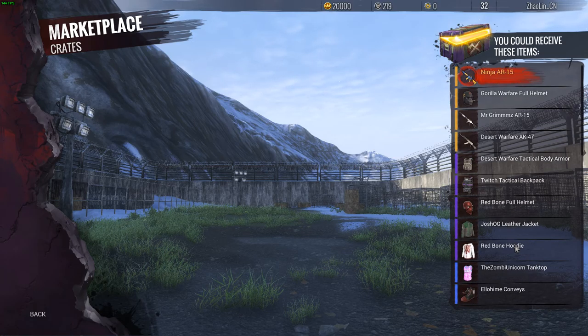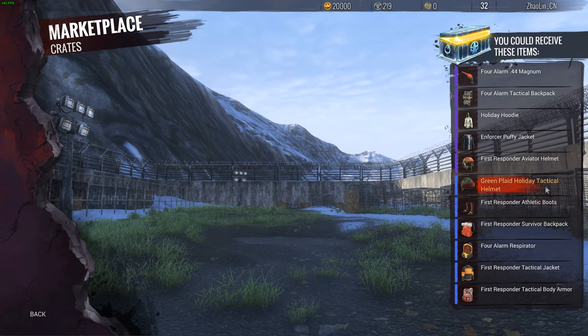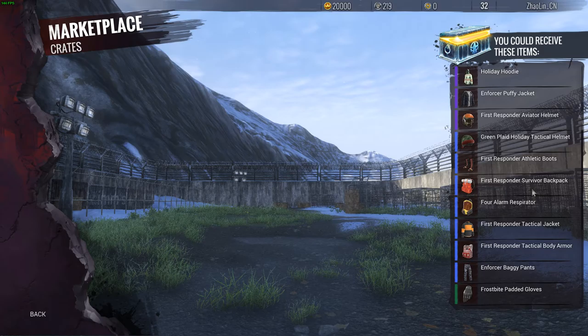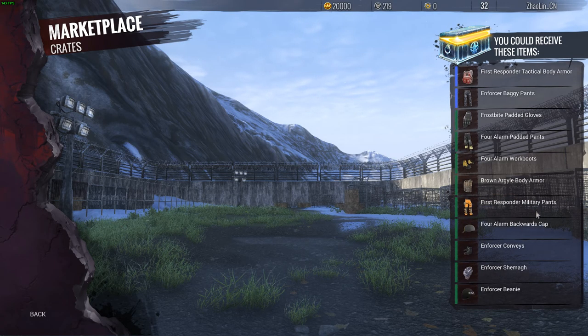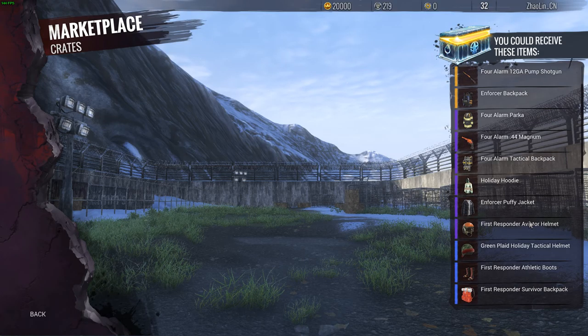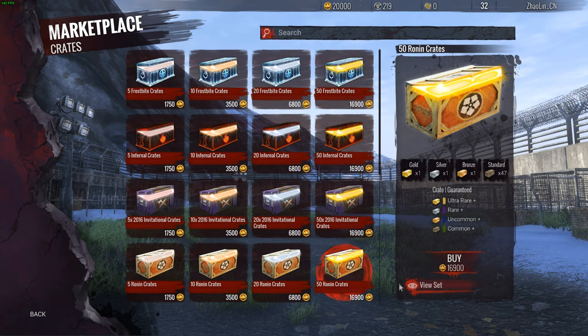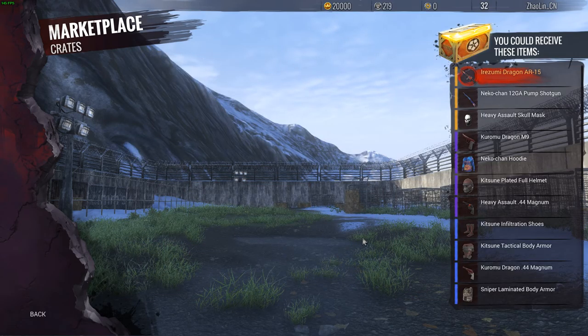It's totally up to you — which has more skins that you want? Look at all the clothes, because you're gonna have everything. Just look at the clothes and pick the ones you want. If you want to put it all in getting a Frostbite AR then try for it, but if not, just pick the one that has the most things you'd like. I can't tell you, I'm not spending your money. What's the Irizumi Dragon worth?